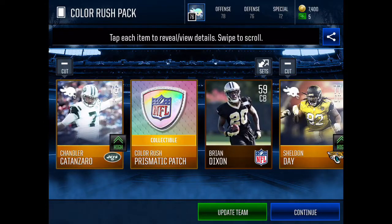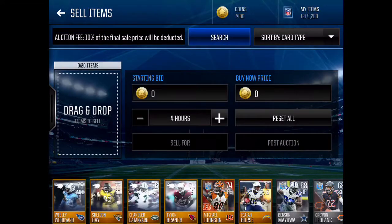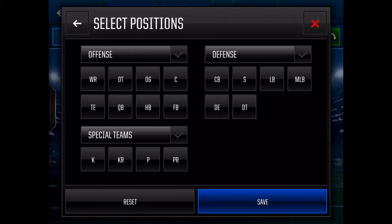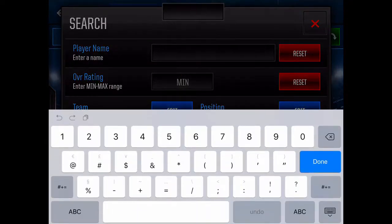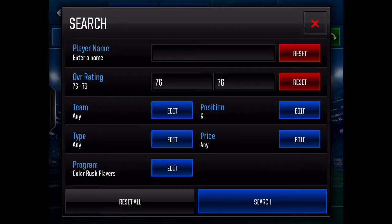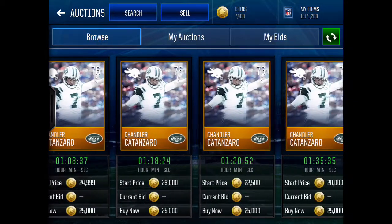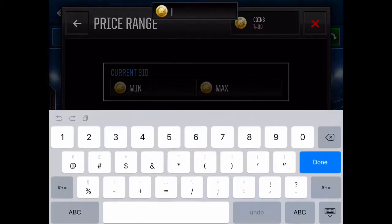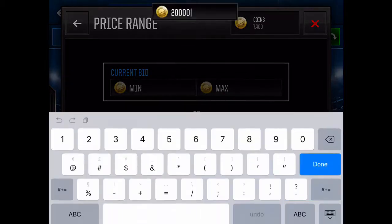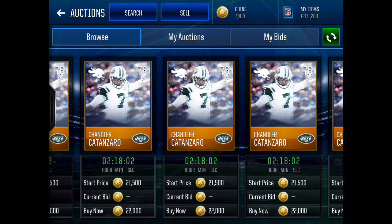I'm going to look at how much this stuff is worth. First there's the kicker — 76. I gotta search the auction house. He is a kicker — bang, he's a 76. Okay, how much does he go for? About 25k. Is there any for 20k? I thought this guy went for more, but 20k. How much does a normal one go for? Let's see — 22k. I can list it for 21k and it will sell.